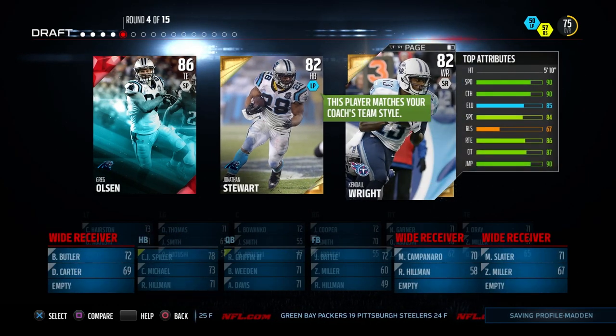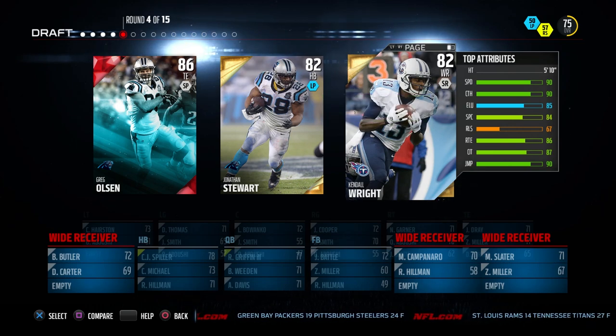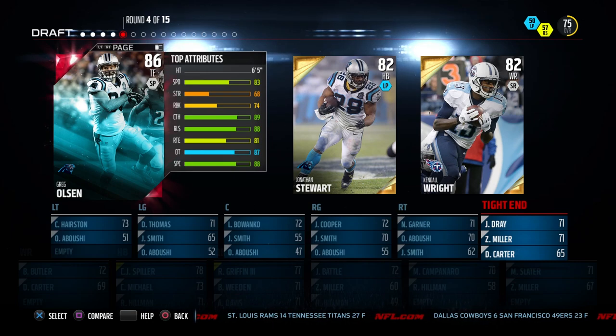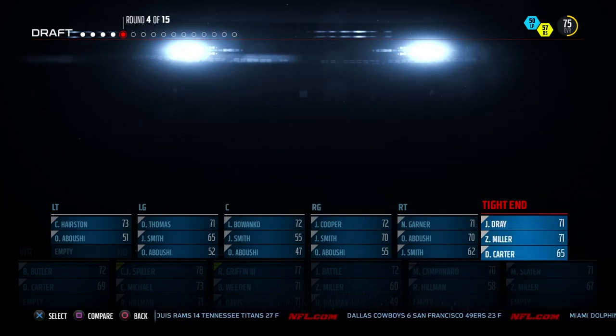We've got wide receiver options here. Kendall Wright and Jonathan Stewart — Jonathan Stewart does match our long pass chemistry. But that's kind of redundant considering we just got CJ Spiller, and I think CJ Spiller is more effective for me anyway. I actually really like to pass to my tight end, so I'm probably going to go with Greg Olsen here, and that would give us also another Elite or Ruby player.